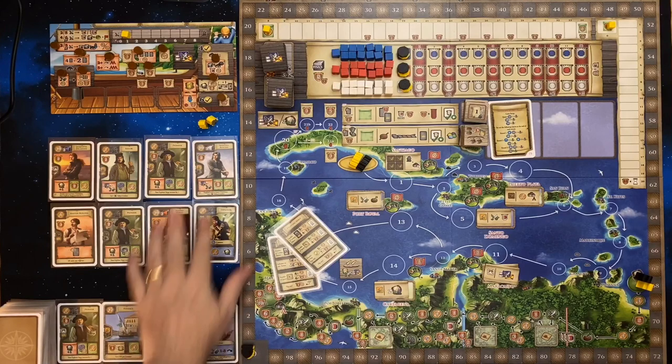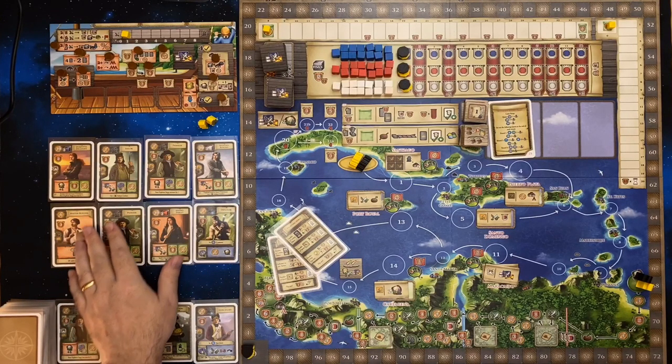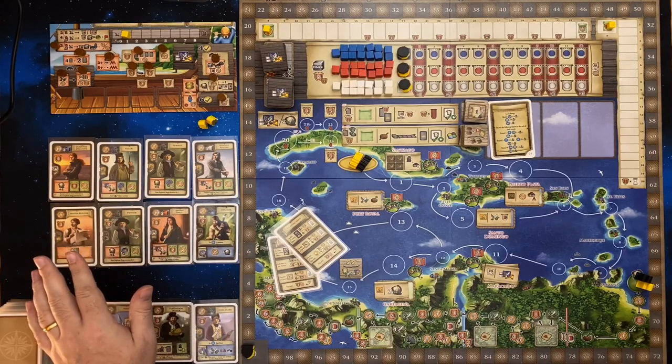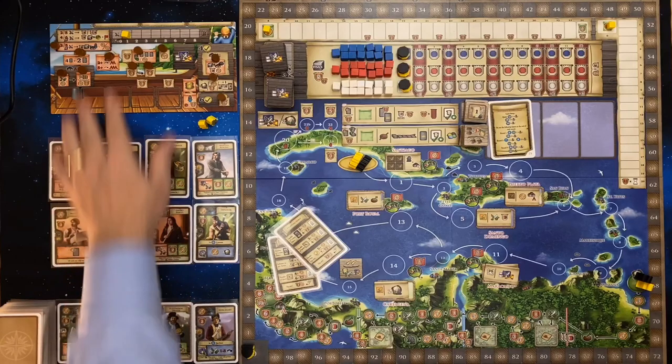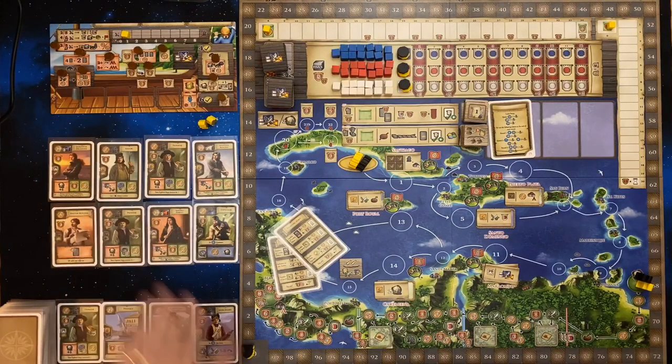Next I need to decide which of these project cards I want to keep. I'm going to choose four to keep in my hand, one to go in the planning space at the top, and then three are going to go in the discard pile. I'll make that decision once I've set up the solo player.